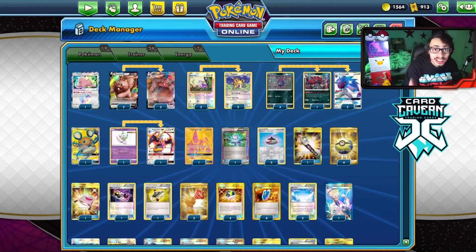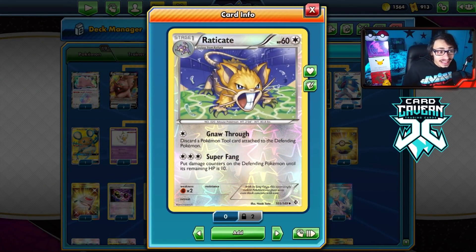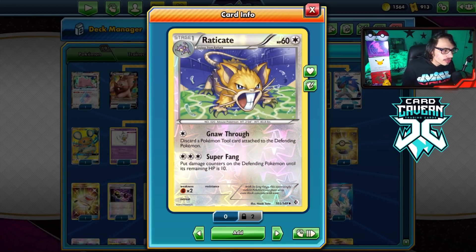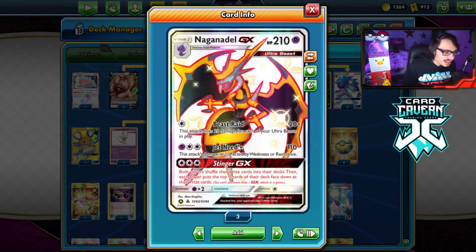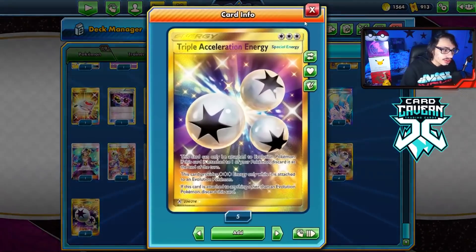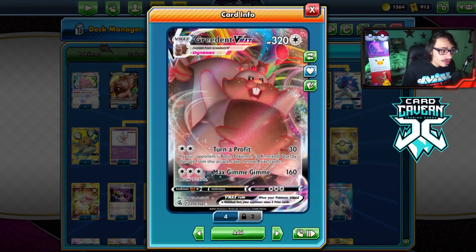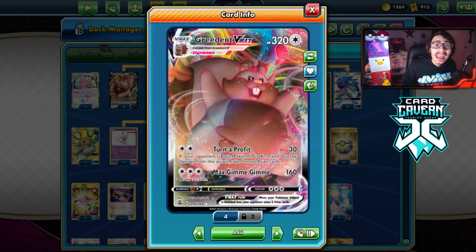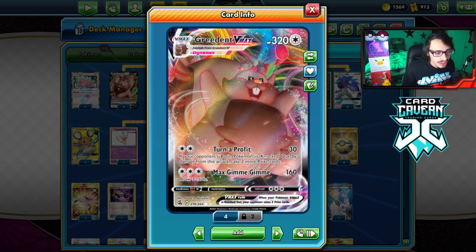The way I built it is to win the game in three turns. The whole strategy is we use Raticate Super Fang on a basic Pokemon — like a tag team, a Crobat, Dedene, or Tapu Lele. Super Fang puts damage counters on the defending Pokemon until its remaining HP is 10. Then we use Naganadel's Stinger GX attack, which makes both players shuffle their prizes into their deck and each player puts the top three cards face down as prizes. Then Greedent knocks out that basic Pokemon with Turn of Profit, winning the game since it takes two more prizes from the effect.